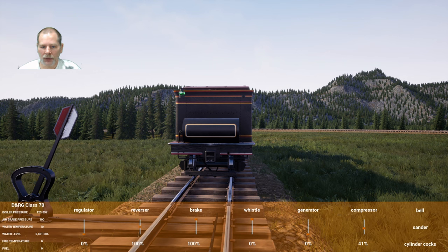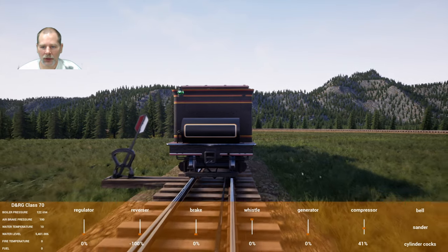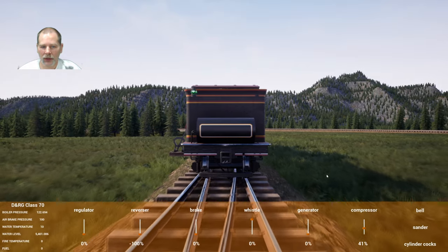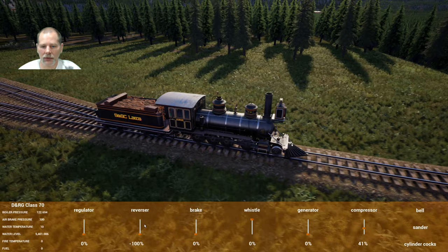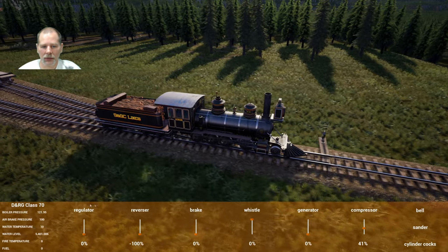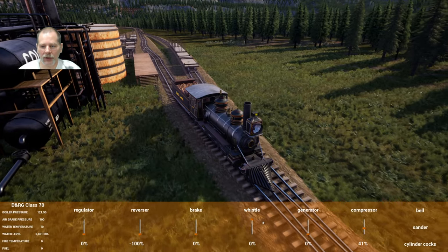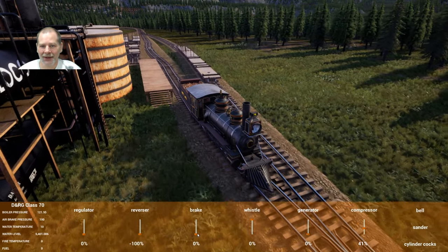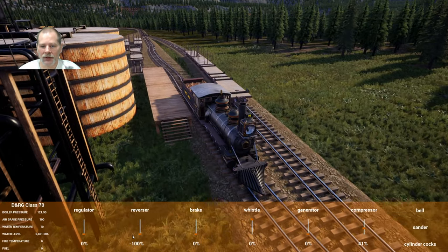Then we're going to reverse. There we go. I don't know if it's going to throw the log when I do this — I don't think it will, we'll find out. If I get out and I don't have any logs left in my hand, then I'll know. We'll park this up in front of this — it's a good spot for it.